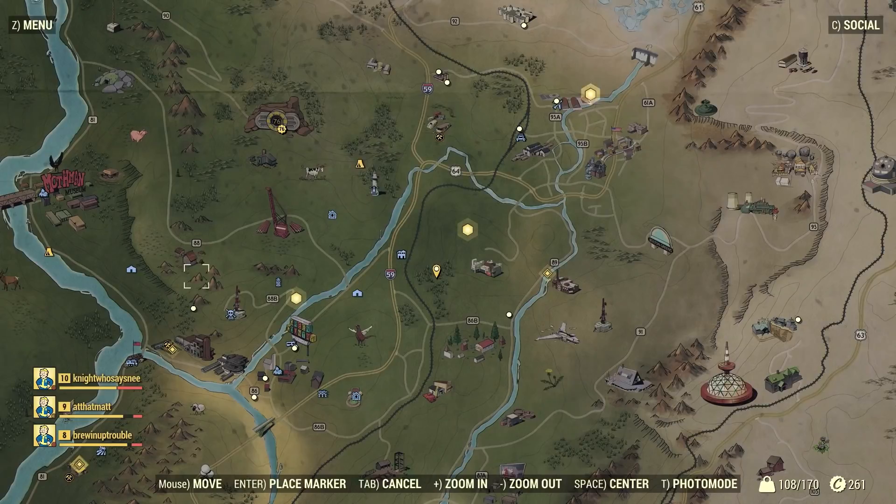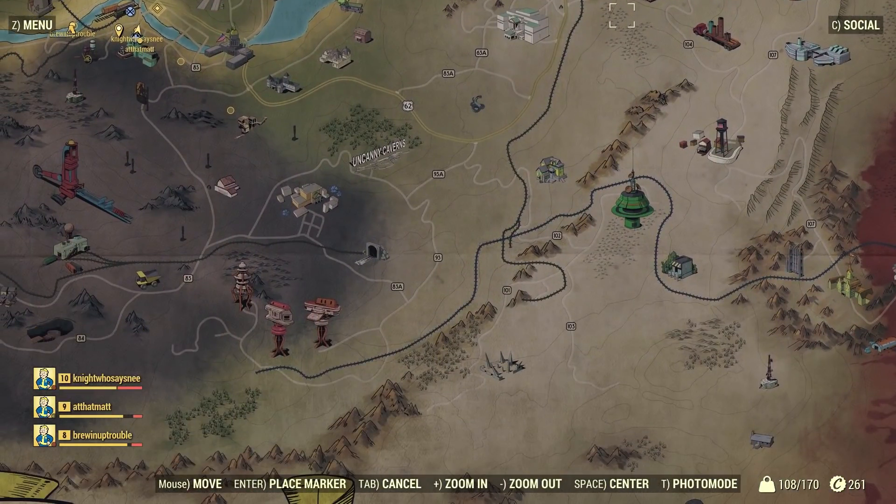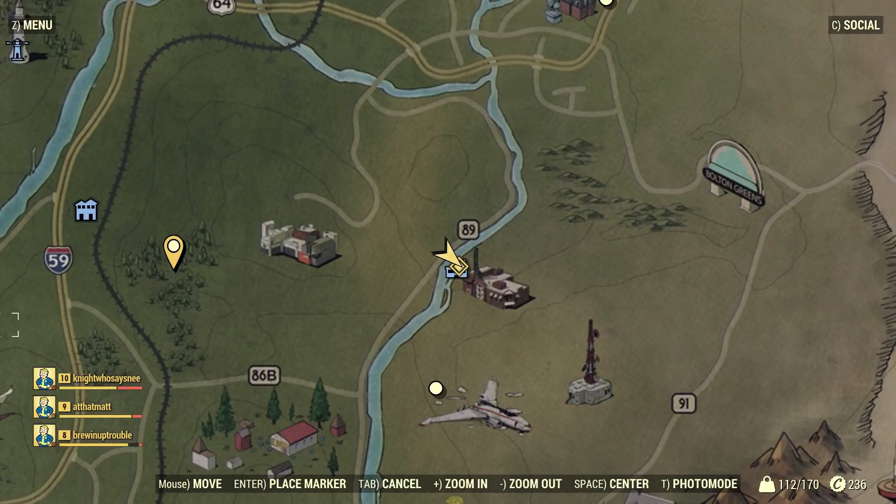The blood samples themselves are fairly easy to track down, but the T-type fuse isn't as easy — it's not anywhere near the AVR Laboratory. Where you're going to find it is at Gregg's Mining Supply, which is located southeast of the vault and northeast of Flatwood.